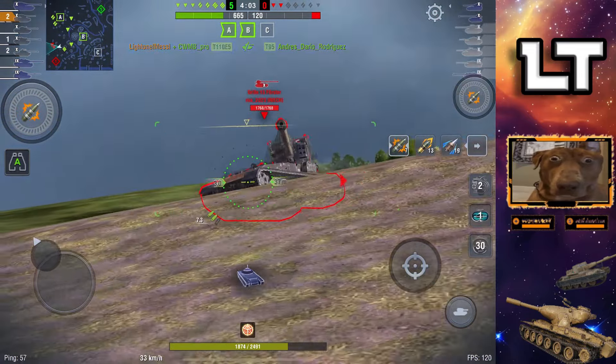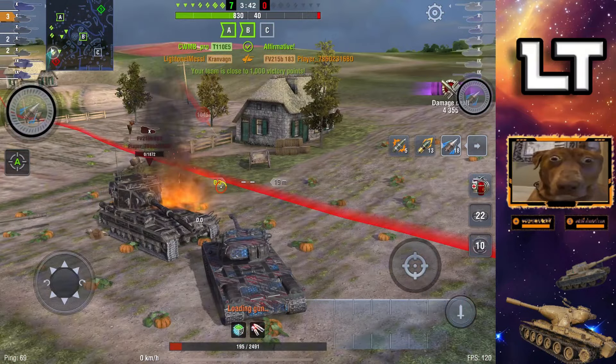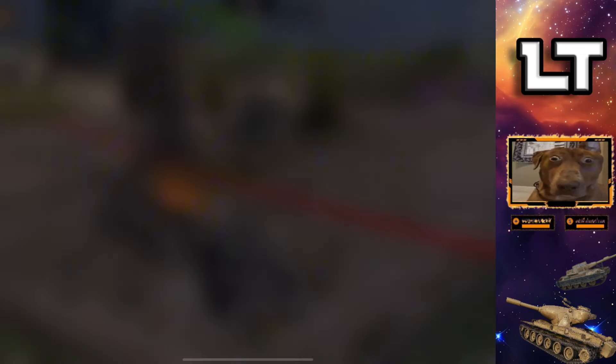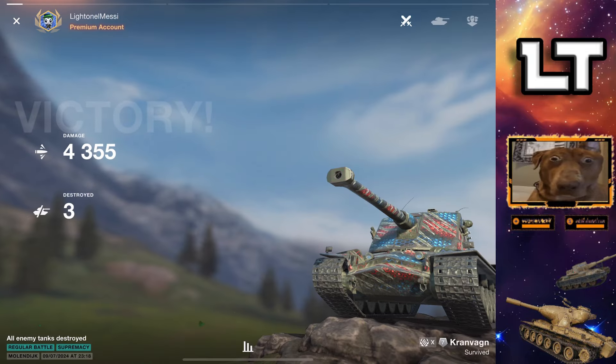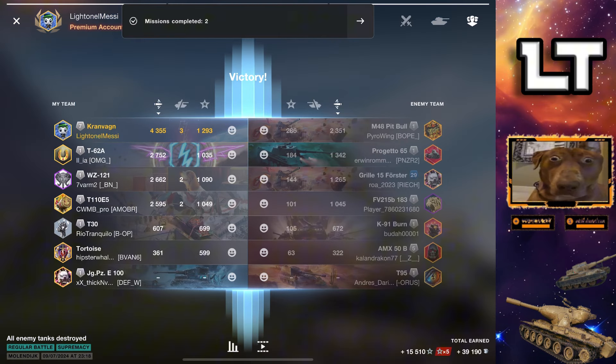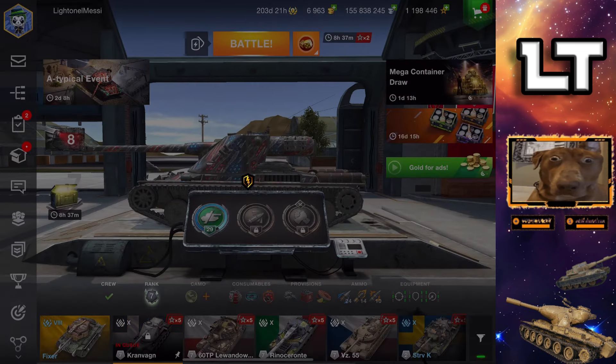I can hopefully pick up the 183 as long as he keeps backing up, so I'm going to help him with that. I get the elimination, knowing I have HP to spare for him to hit me with HESH or AP. A pretty solid game to start the playoff. The Kron doesn't have the best DPM right now and isn't really meta — there are WZs flying around and TDs that can easily pen your turret — but that doesn't mean it's a bad tank. I wouldn't say it's really good right now, it's just okay.